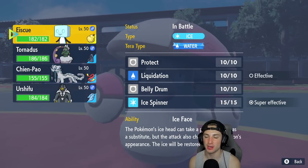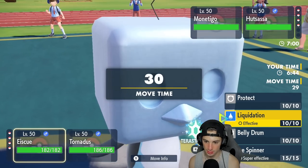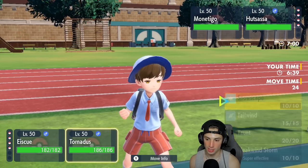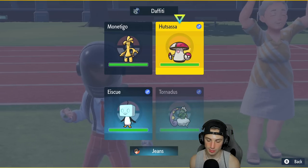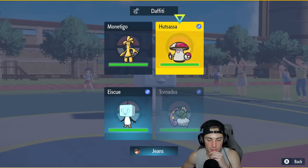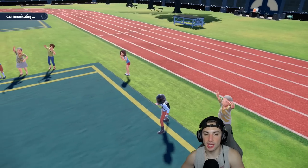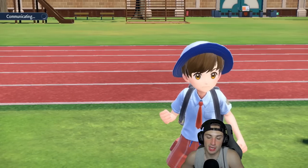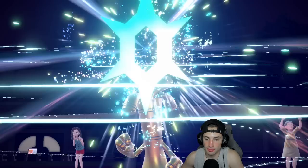Do I still belly drum? I definitely want to terrastallize. I could get belly drum off and just taunt Amoongus. I'm cool with taunting Amoongus so he can't play games with me, and we'll terrastallize into water so we're not taking ridiculous damage from Goldgo's make it rain. He might rage powder but hopefully goes for spore — if he rage powders, he rage powders.